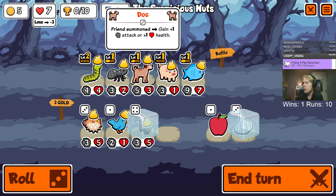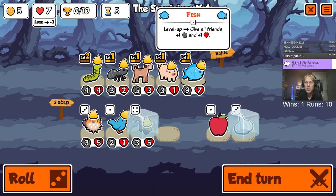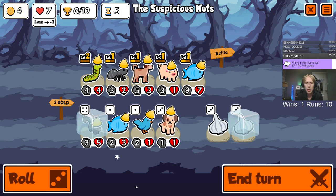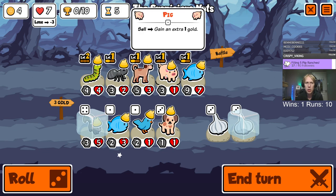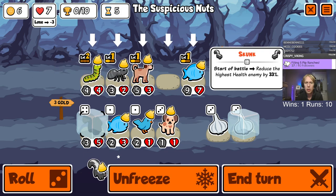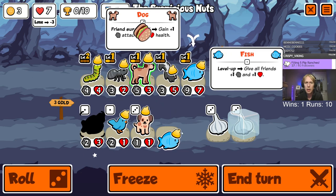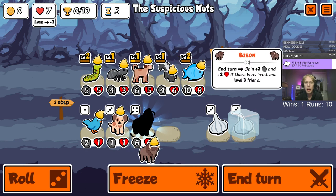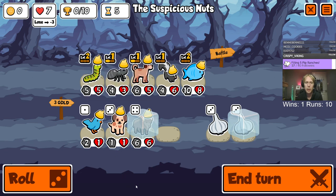Removing the bluebird actually improves the team. Let me put this guy up here, not worry about that. Then we get a fish, we can sell the pig, get the skunk, and then get the fish.